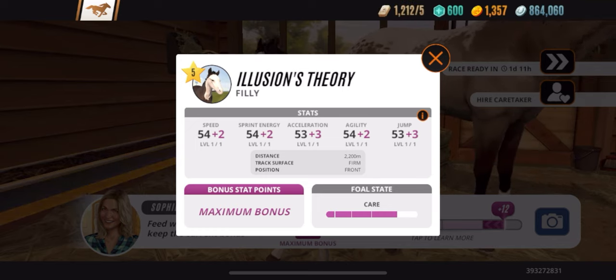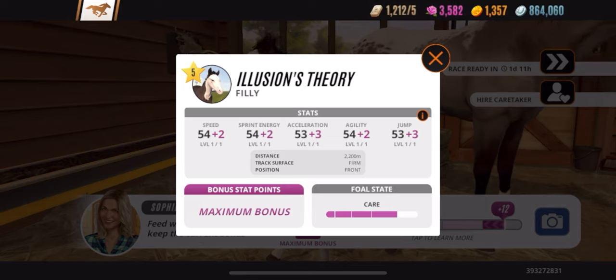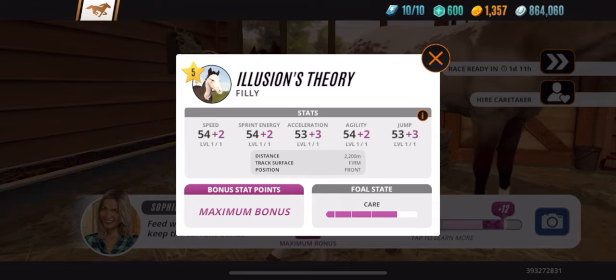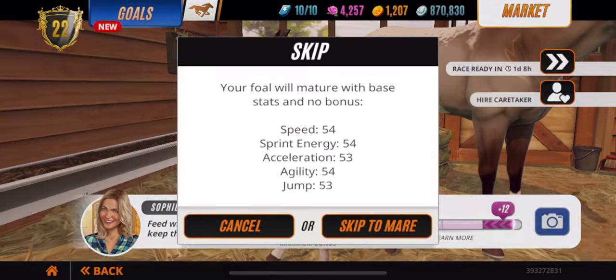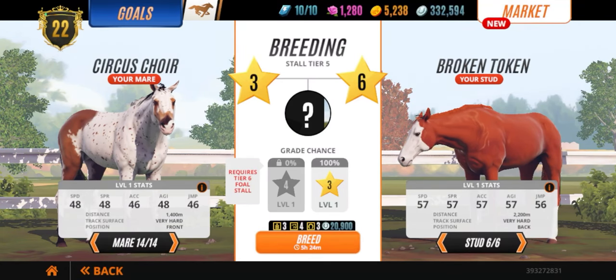I guarantee this filly will be the mother of a perfect champion bred on this channel. This horse is amazing — 53 in acceleration, plus acceleration gets a +3 bonus, which means effectively it's a champion. If you guys don't have champions, take care of this foal until it's an adult and race it. But since I'm already targeting perfect horses and have a halfway-perfect foal already, I don't want two non-perfect fives trained up wasting resources, so I'll use this horse to breed.